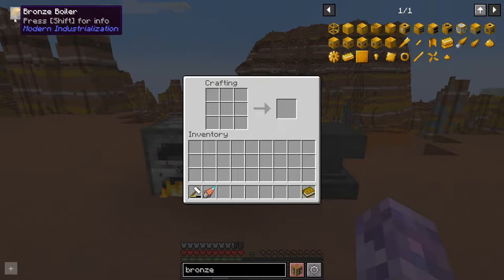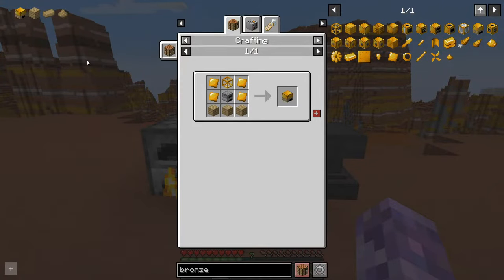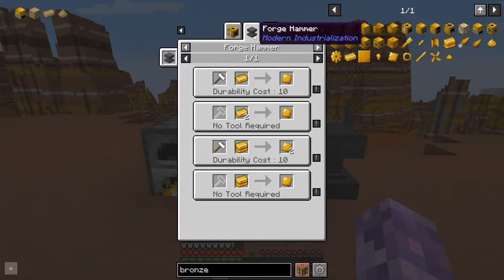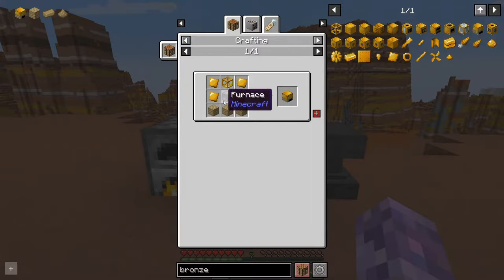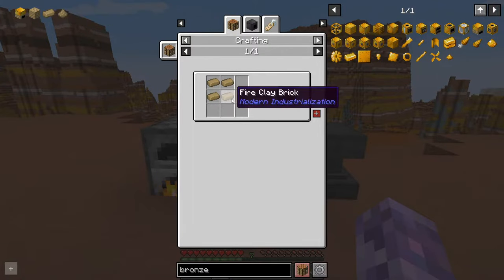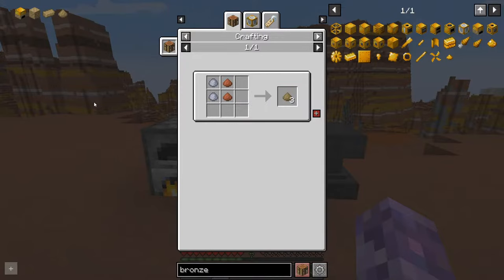The first machine you should make is the bronze boiler. Now this thing is pretty expensive when you're just getting started — all of this stuff is just different bronze components, so plenty of bronze needed. Make sure you use the forge hammer, as using a hammer instead of nothing kind of doubles your output. The new component you wouldn't have touched yet is fire clay bricks. Fire clay brick blocks are made from fire clay bricks, which are made from fire clay dust, which you get by combining clay and brick dust — just smelted and crushed clay.